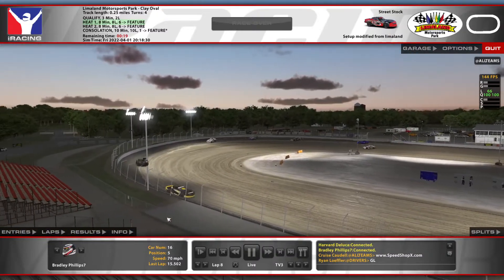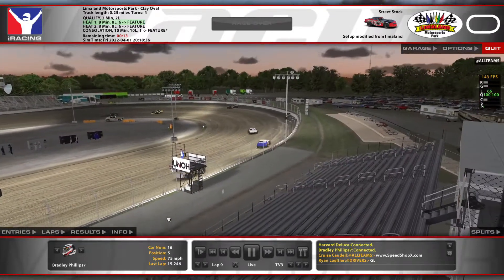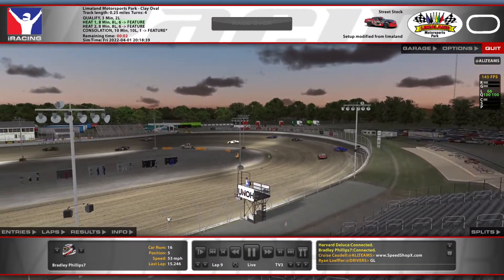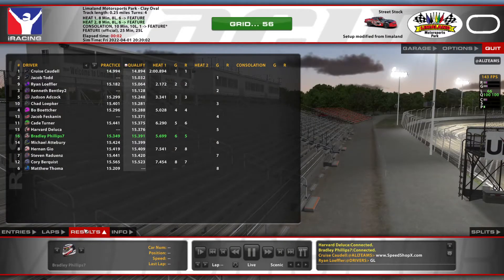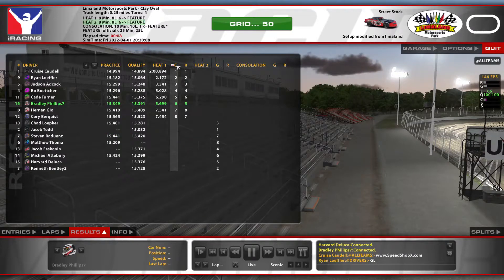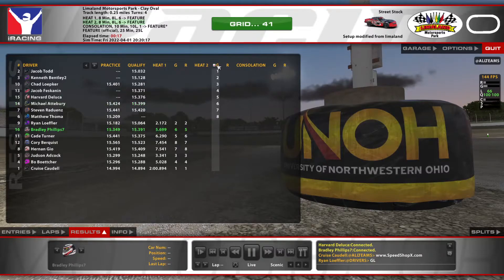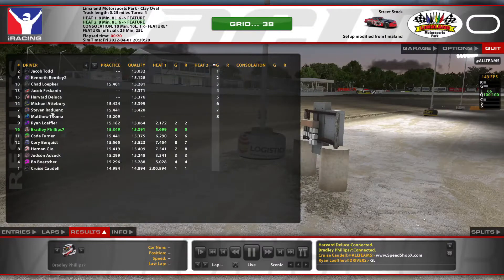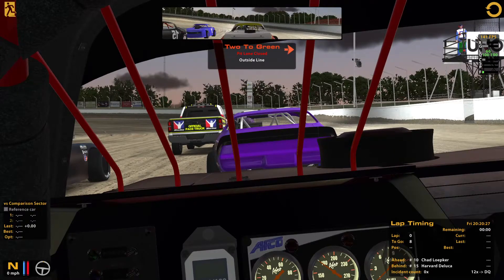They're coming by to get the checkered flag — it's going to go the 1, 9, 5, 4, 16, 11, and looks like the 8 finishes that out. That will set up the starting order for the feature. We're going to be lined up starting 4th. Going to try to do the best I can to keep it clean, starting on the outside, which does seem to be the preferred line.